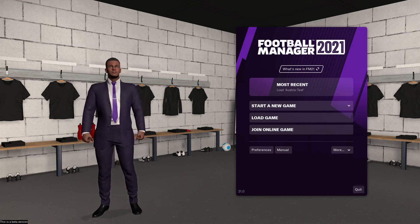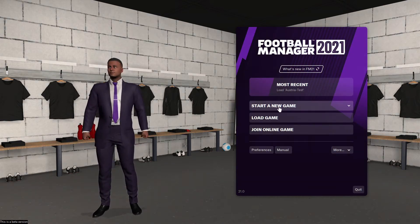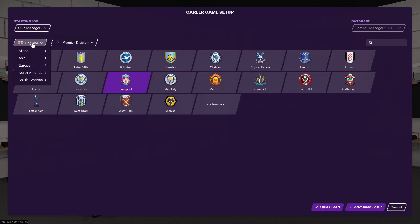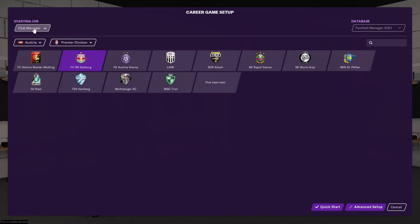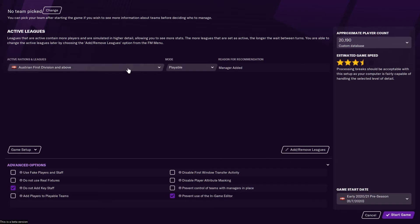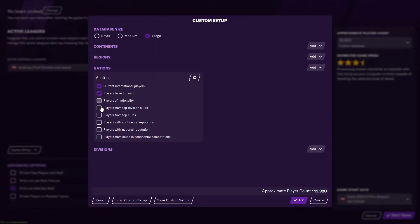If I get sacked from a club, I have to move to a new country. We'll start a new career game. I will choose Austria as the first nation and start as unemployed. I'll click on Advanced Setup, and once the database loads we'll go to Advanced Nations, select Austria, and tick all the relevant boxes — this depends on the country you are managing in.